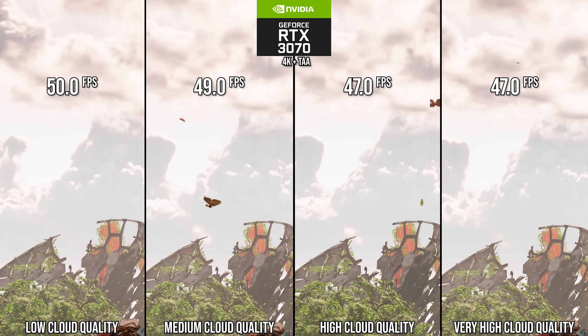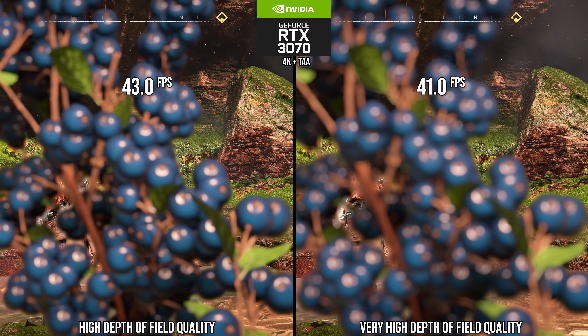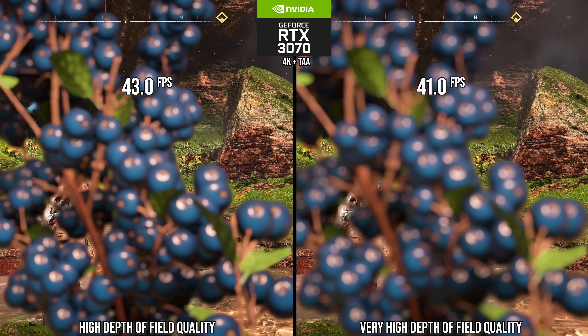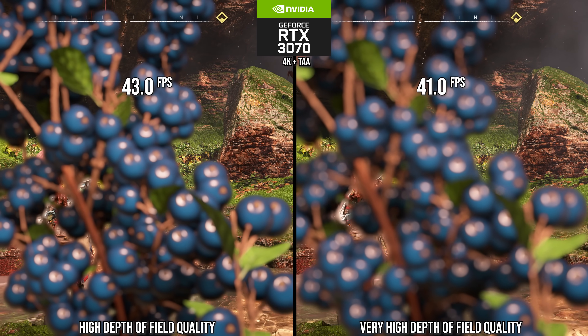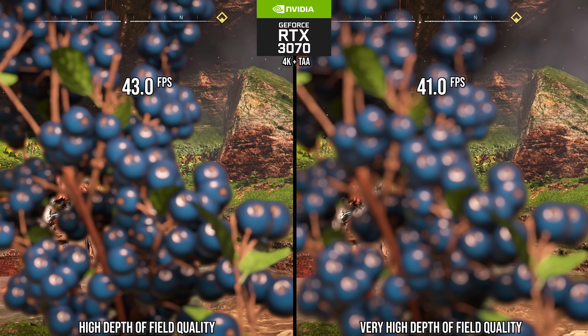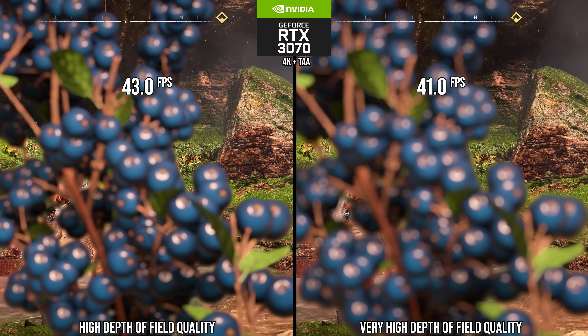Another easy win for performance in gameplay is adjusting the quality of bokeh depth of field down. The high setting for depth of field offers a nice little 5% bump in performance while the depth of field is on screen, and it only looks slightly artistically different. That's definitely an optimized setting right there.